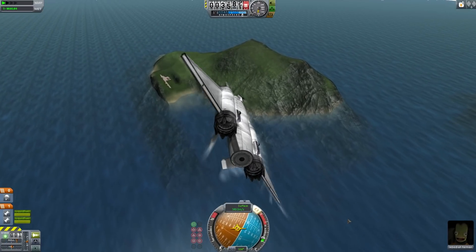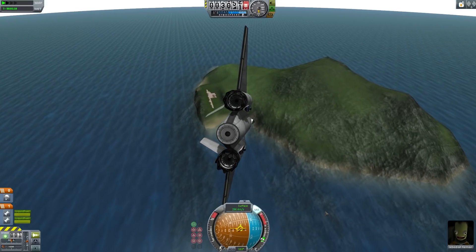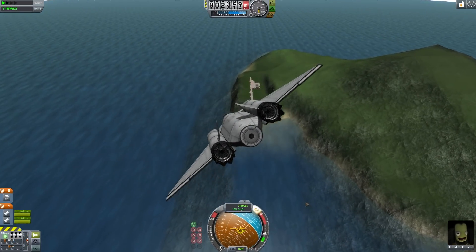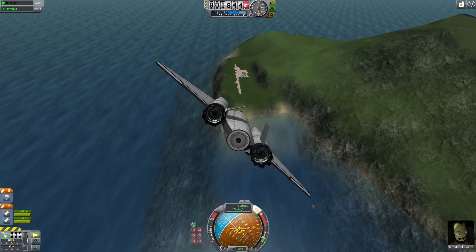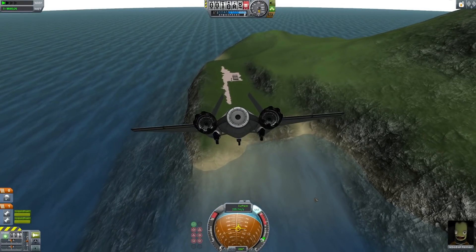We've rolled over so that the nose starts to dip just a little. Still going supersonic and now dropping down below the speed of sound. Getting lined up for the runway. This is of course a normal approach for Jebediah Kerman, exactly following the glide slope that he prefers for this particular type of approach. And now we're down to 230 meters per second.